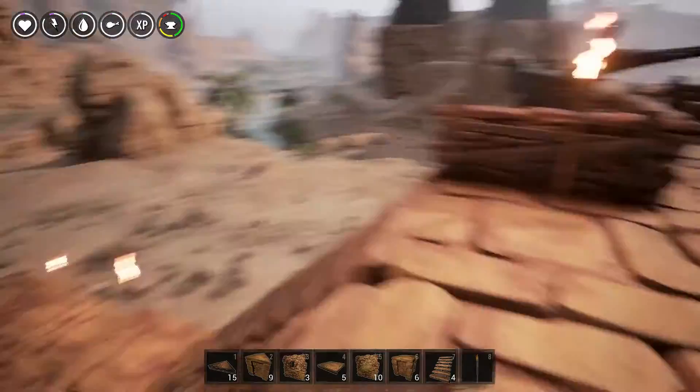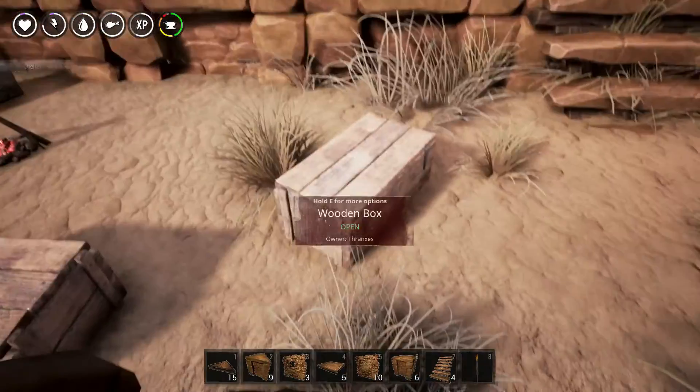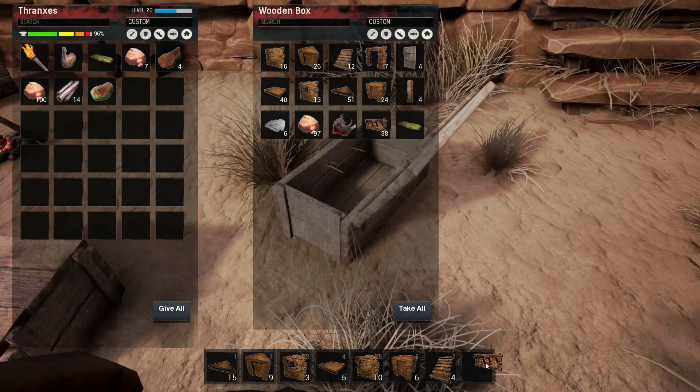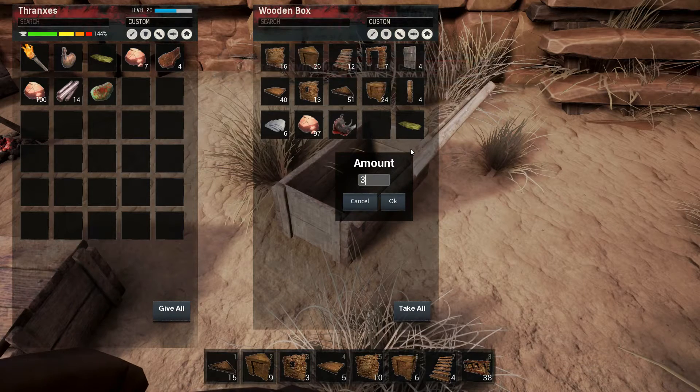I can put a crafting station, or maybe another wheel of pain over here — yeah, that's what I'm going to do. I'll put another wheel of pain over there. So we'll have a torch here and a torch here by the door. That looks good. Let's go get our fence, because that one side is going to bother me until I fence it off. Not that many — 33. I just need 5.